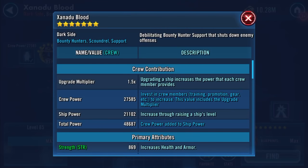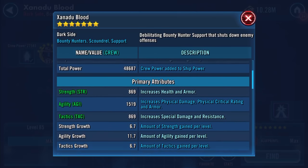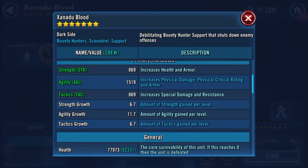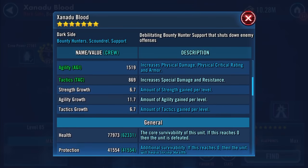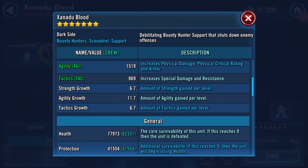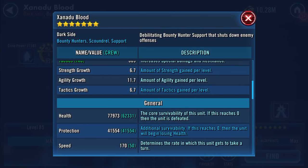So now with a 1.5 upgrade multiplier, here we are. Health is now 77,973 and protection is 41,554. Speed took quite a jump there — it's gone up to 170.